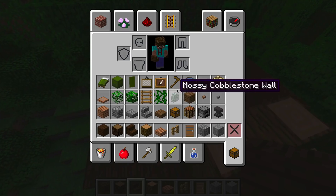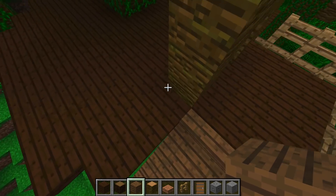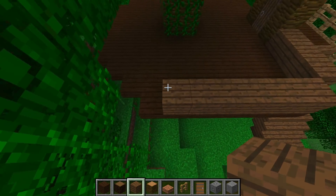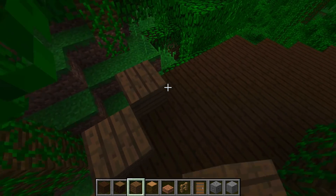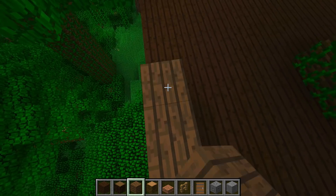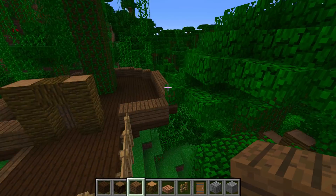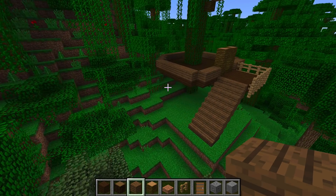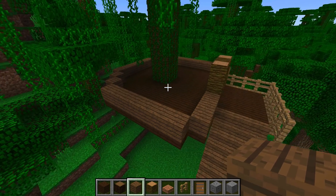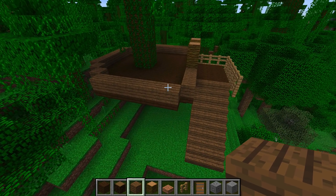We're going to get some spruce planks to start with - we may change this up, because I'm not entirely certain it's going to work. In the same way as you build up a drawing using rough circles in pencil, we're going to do the same thing here using some blocks. This is an irregular shaped house - this is by design. We are not making this house a perfect circle. We're doing this because we want a relatively irregular shaped house that looks just a little bit fancy.